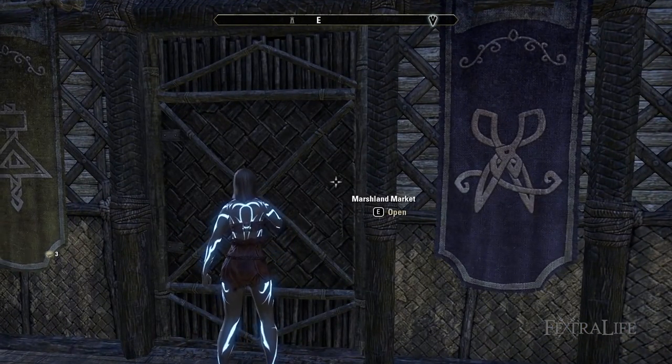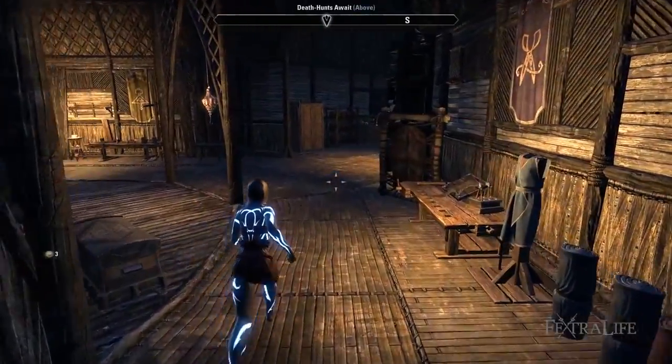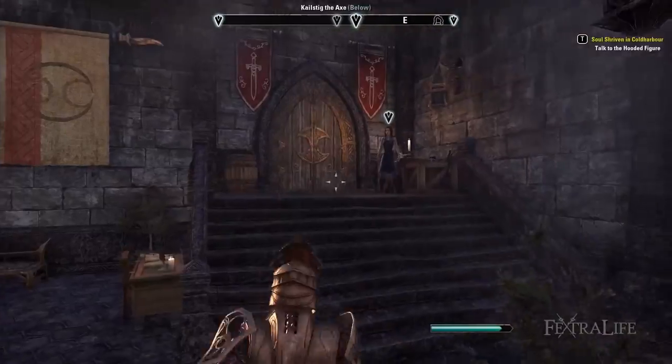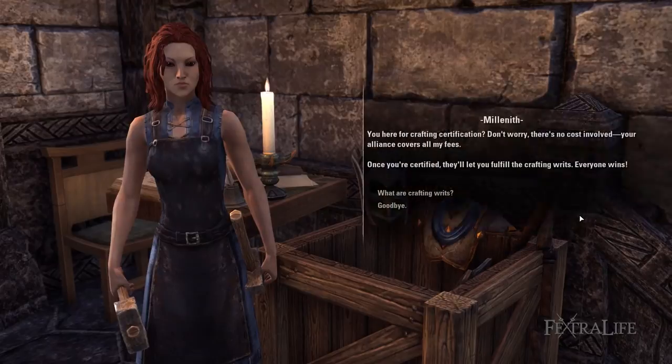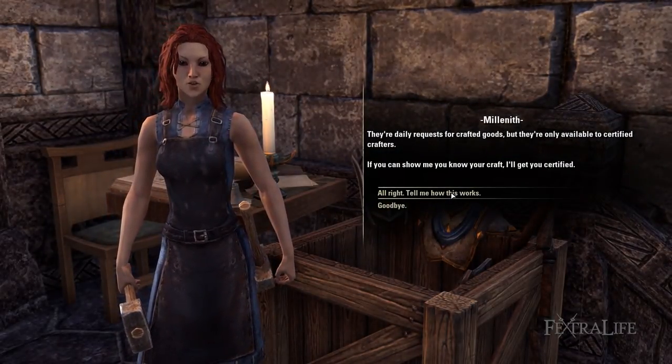To start clothing, visit any clothing station. These are not hard to find and can be located in every major town and even some of the smaller ones. To get certified, talk to Milaneth, who can be found near the Fighters Guild in any starting area, as well as Vivek in Morrowind or Alanoi in Summerset.